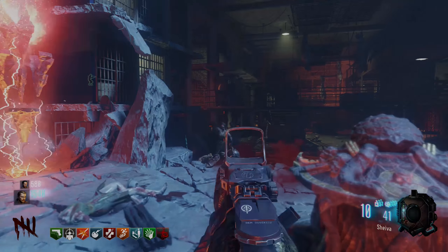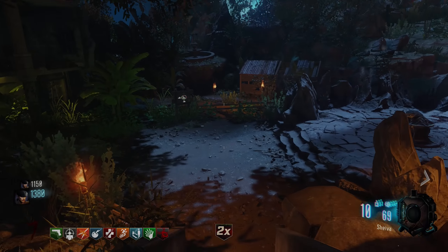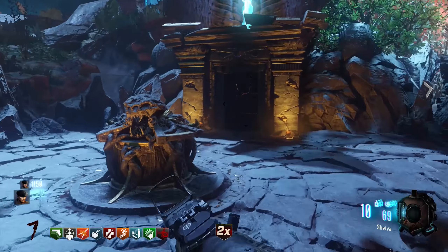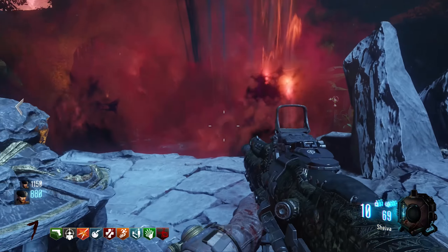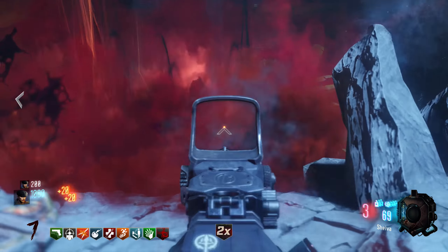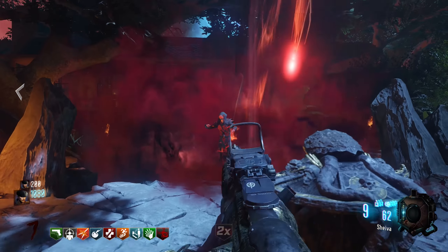The next one will be in the Verruckt area — basically where you used to have the fountain in the middle of the map that you couldn't access. You can now get down there and there's a generator there. Once you have the Verruckt one powered up, you have one remaining out of the total four.